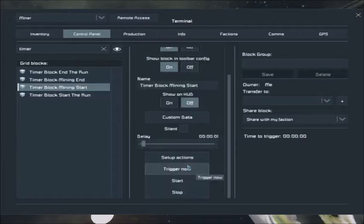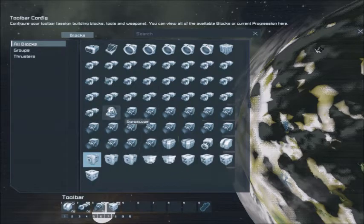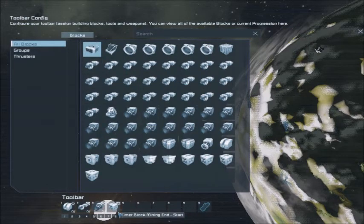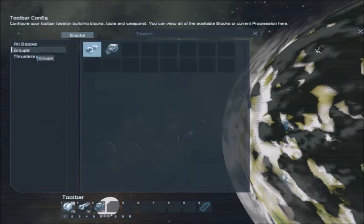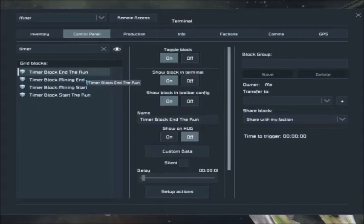'Start mining' is going to trigger immediately: it makes sure autopilot is off, switches the drills on, switches the thrust override on, and calls the timer 'mining end.' Mining end is set for five minutes — hopefully enough time to go through the asteroid. At the end, the autopilot will switch on, drills switch off, and thrust override switches off. I'm toggling it a couple of times just to make sure the override is off, because I don't want it to push through.